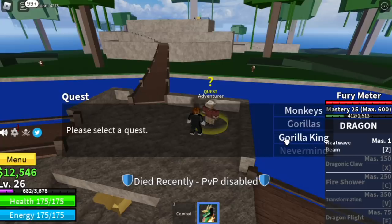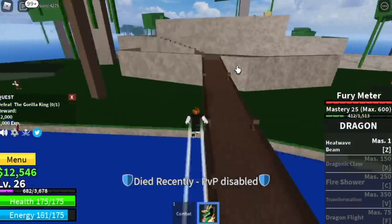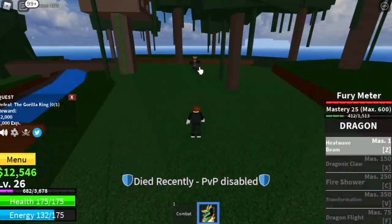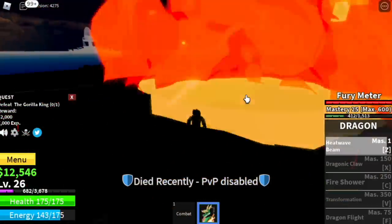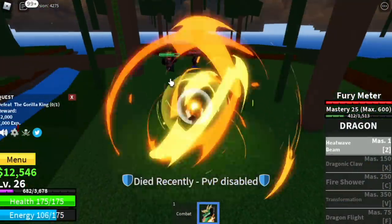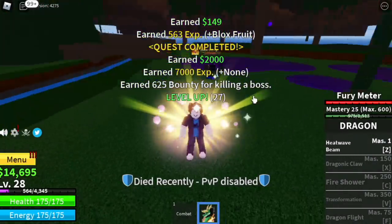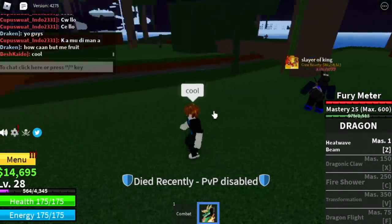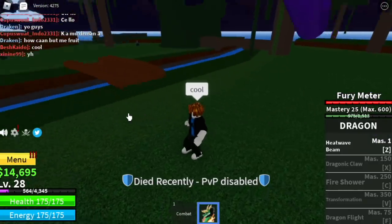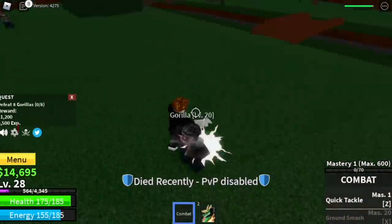I personally reached level 26 here because I had a hard time recording due to other players. When you reach level 20, you can start defeating the Gorilla King. In this place, don't worry, just hit it — someone might try to snatch it from you, but as long as you've damaged it, no problem. Don't forget to tell them they're cool even though they killed you. Once someone kills you, PvP will be disabled. Back to grinding gorillas.